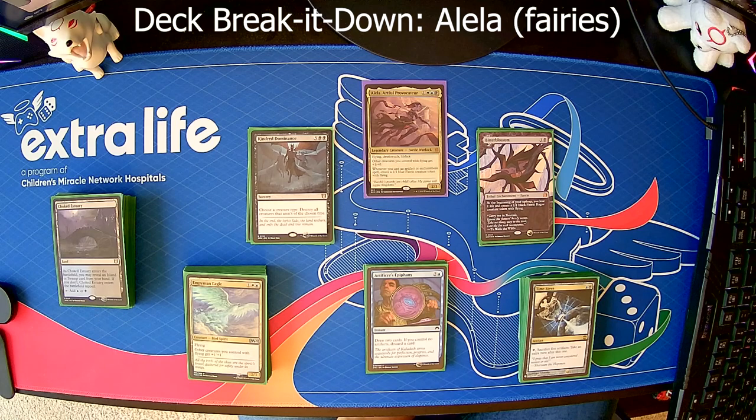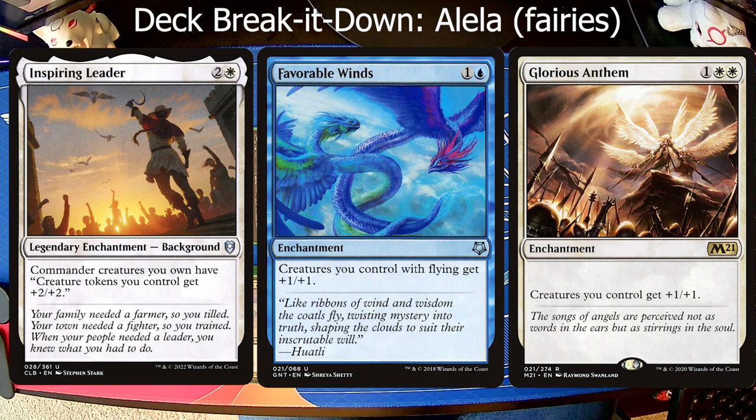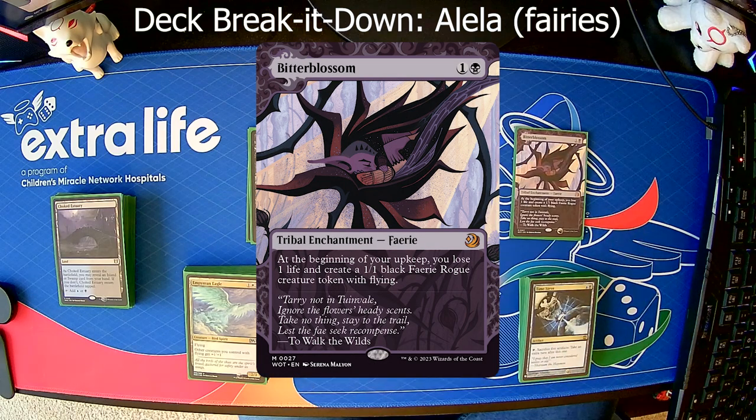Moving on to enchantments, we have four of them. They're basically buffs. So we've got things like Inspiring Leader, Favorable Winds, and Glorious Anthem — all of which buff creatures. Inspiring Leader buffs your creature tokens +2/+2, Glorious Anthem buffs everything, and Favorable Winds buffs flying. But since they're all flying fairies to begin with, and most of them are going to be tokens, you're getting all kinds of buffs. Finally, you have a little bit of token generation with Bitter Blossom — at your upkeep, you lose a life and you make a little fairy. It's a black fairy, but it's still a 1/1 and it's still a flyer, so it gets all of those buffs as well.